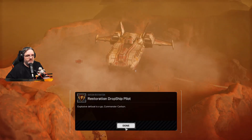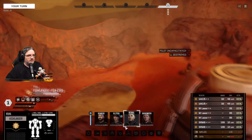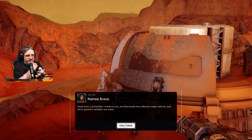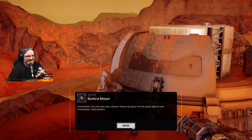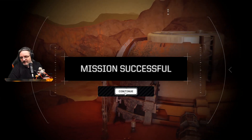Explosive defusal is go, Commander Carlson. Good work, commander — the Directorate has suffered a major setback and we've gained a valuable new asset. We need to get these mechs hosed down and decontaminated — Yang's got a big tub and he's dying to use it. The area's been cleared, so we don't have to go back and get out. That's good.